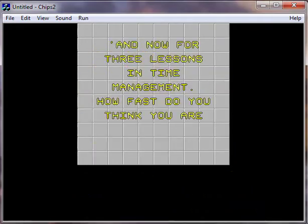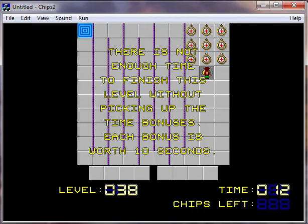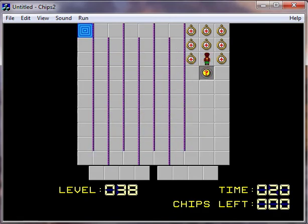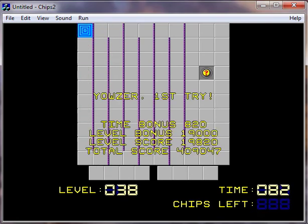And now for three lessons in time management — how fast do you think you are? Quick Time One. These allow us to get more time. There's not enough time to finish this level without picking up the time bonuses. Each bonus is worth 10 seconds. Alright, I'll take it. So this is easy — all we have to do is just walk to the exit. This could be a really interesting optimization opportunity, like putting these things all over the levels. That would be so cool.